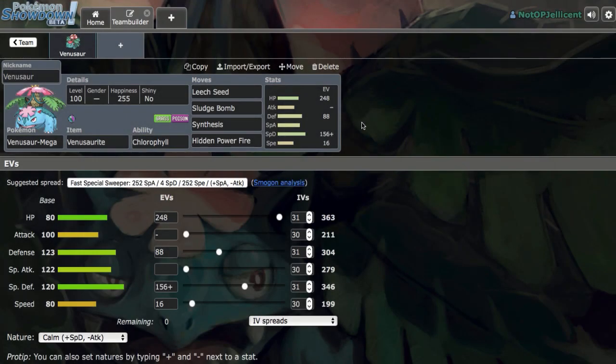Hey, what's going on everyone. I'm OPJellicent and I'm here today to build a team around Mega Venusaur for the Smogon OU tier. We'll be hopping on the ladder, testing out the team, making any changes we feel are necessary, and the final team will be down below in the description for all of you to try out on the ladder.